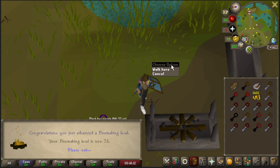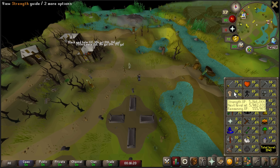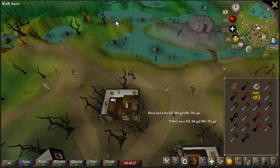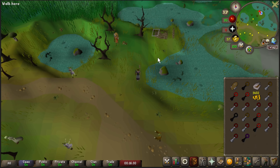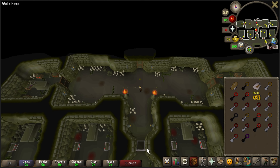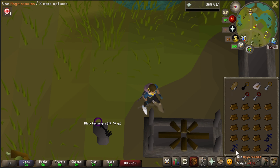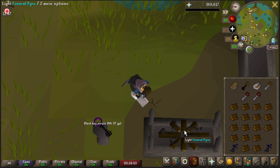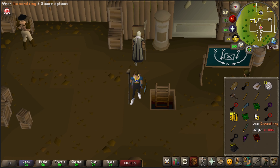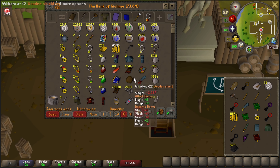We just hit 73 Firemaking - absolutely beautiful. And because I am such a bad YouTuber, I also forgot to record 79 Attack. We're almost 80. I went ahead and got 640 Azin Remains, so that's what we're doing right now. I'm just banking all the black keys that I'm not using during the run, and that will be really nice later on when we want to go do some medium clues.